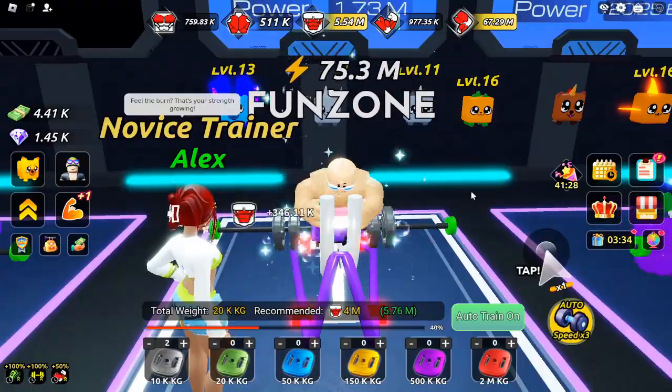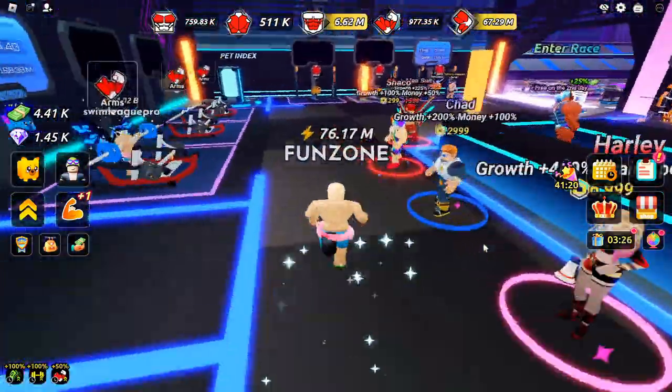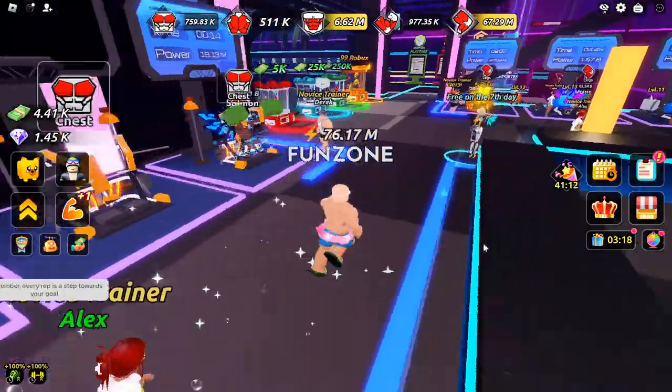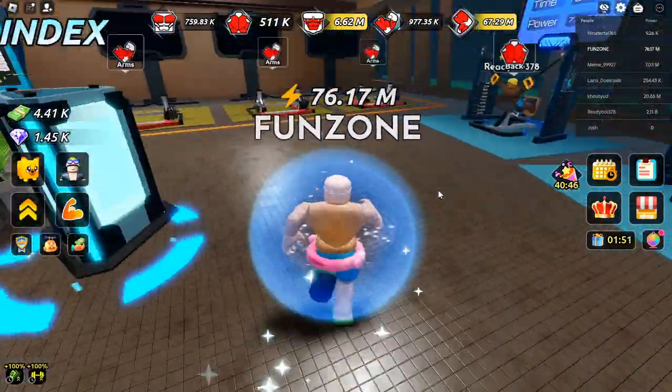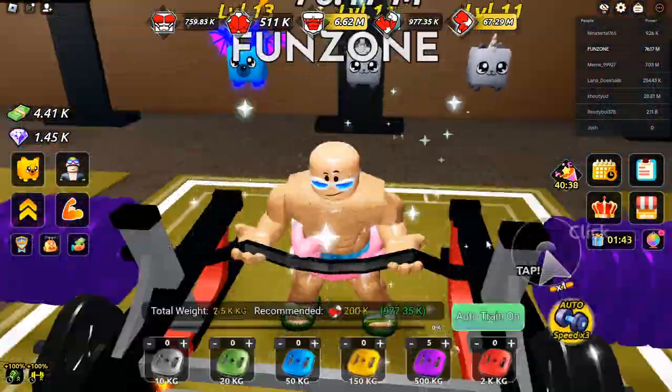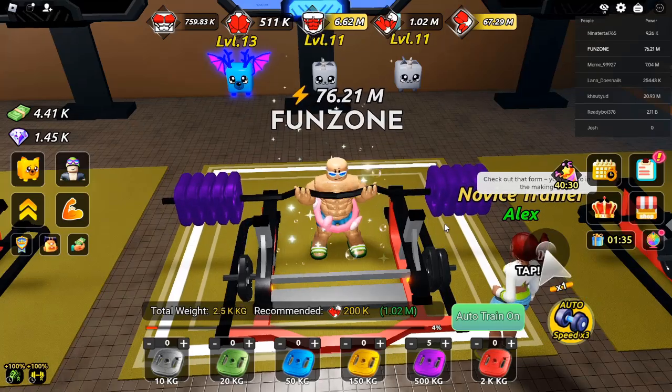Controls. Here are the basic controls you'll need to know to navigate and train in Swim League: W, S, A, D to move; Jump with Spacebar; Interact with E; and increase power or train using the Left Mouse Button.